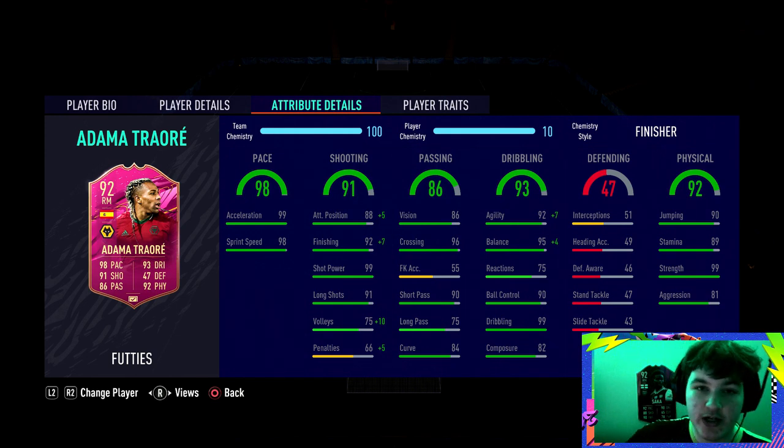I have two worries about this card: his 75 reactions and his 82 composure. Composure is impossible to boost with chemistry styles, so I ended up playing him at striker. I feel like he'd be best suited as a right mid, right wing, right CAM, or striker. The only problem playing him as a striker is those reactions and composure. If you play him out wide he'll do the job well but won't get involved as much. If you want him more involved, use him as a striker, but be very careful of that 82 composure — he will be very inconsistent.